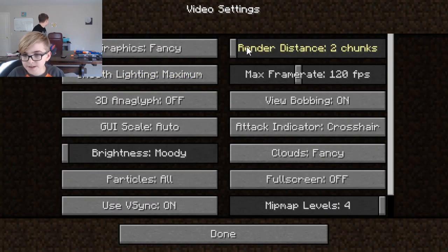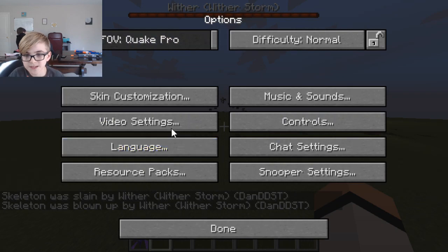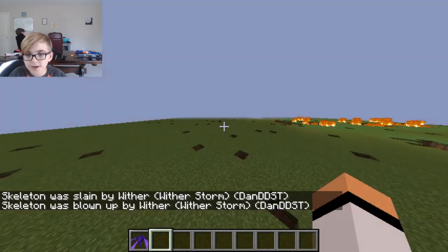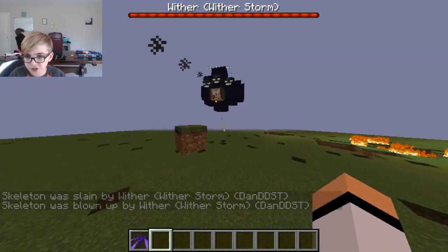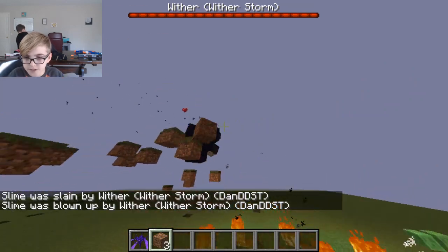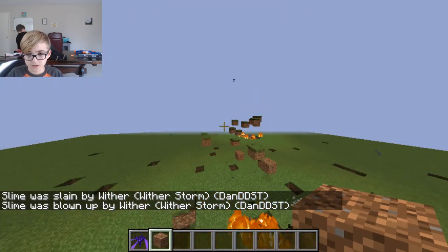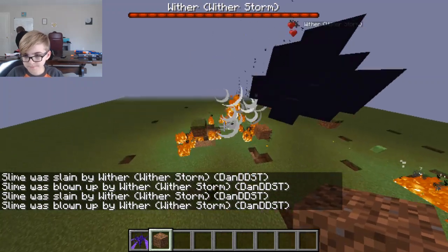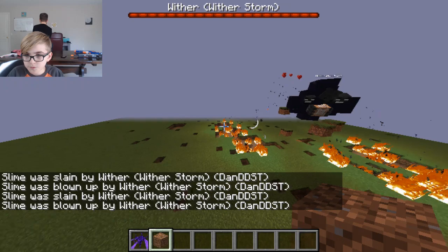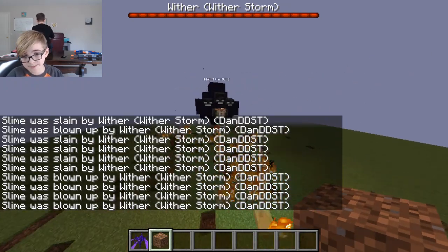Let's up our render distance to 5. So what you want to do is give him all the stuff — look how much blocks he's sucking up. It will start to get bigger and bigger and bigger, like you know in Minecraft Story Mode. It's amazing.